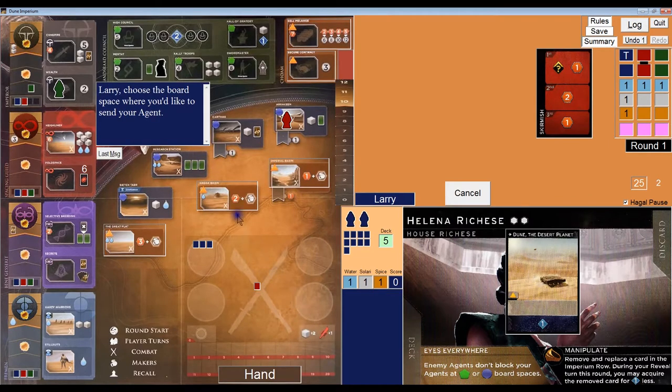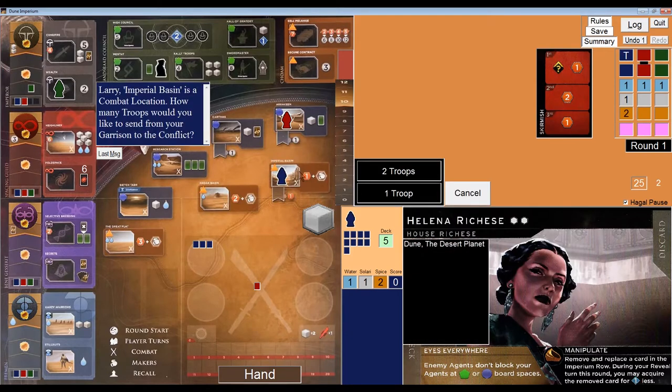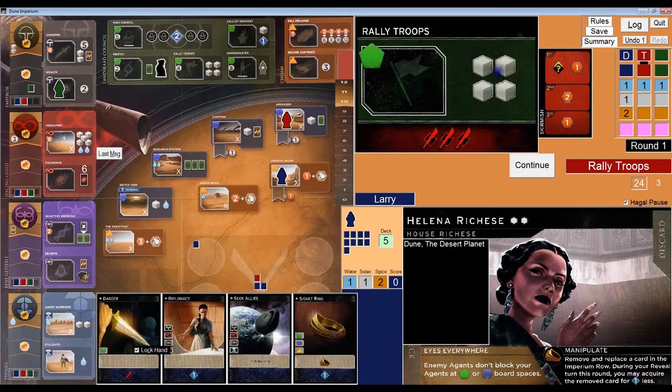I start the game with water; I could go to Haga Basin and pay that water. But I think I'm happy going to Imperial Basin just to get a second spice. I'm going to go there and collect one more spice to make it two. Because I have troops in my garrison and this is a combat space, I can deploy up to the maximum of two. So now it's two troops against one — one being red. And now we're moving to red's second turn: it's going to recruit four troops but not deploy them, so they show up in its garrison.